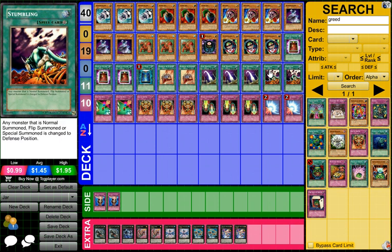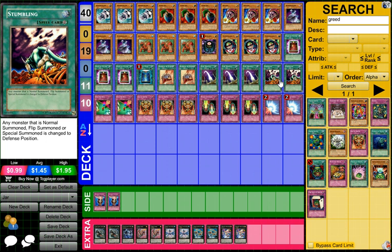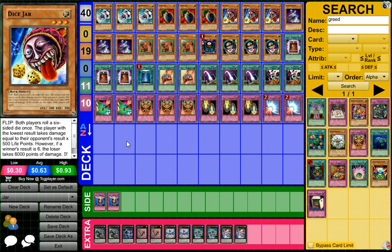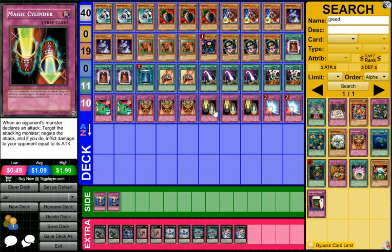Stumbling: any monster that is Normal Summoned, Flip Summoned, or Special Summoned is changed to defense position. This is a pretty much completely defensive deck, except for Grenosaurus and Leviathan Dragon. So this is good — you flip your monsters and don't have to worry about your life points. Dice Reroll: once this turn, negate one six-sided die roll and re-roll it. Works for Dice Jar — if they roll a six you can negate their six, or if you roll a one you can negate your one. Jar of Greed — draw a card, pretty simple. And these are basically draw twos with Jar Turtle. Magic Cylinder: when your opponent attacks, you can negate the attack and hit your opponent for damage equal to that monster's attack points. Very classic burn card and very good defensive card.